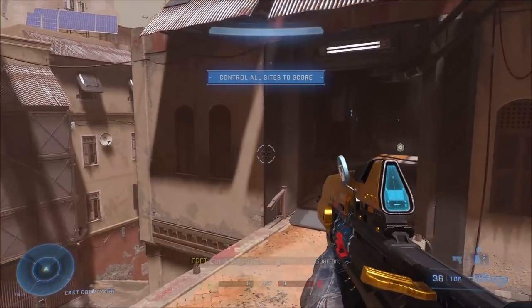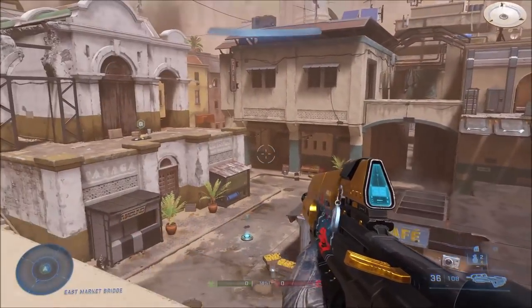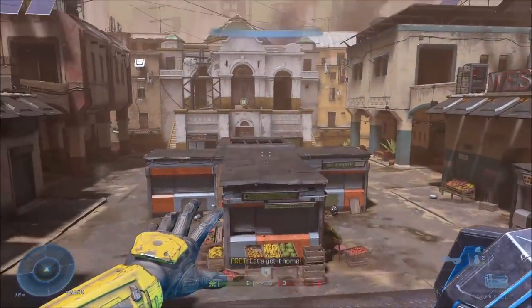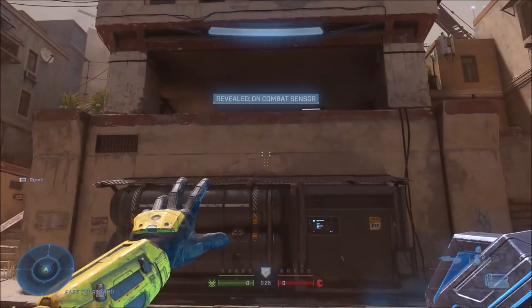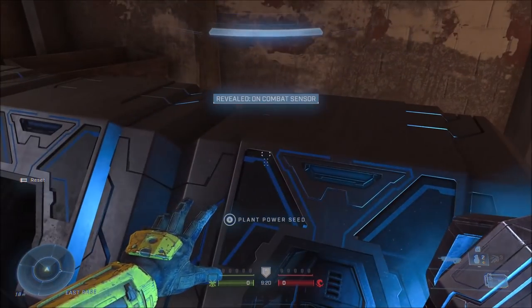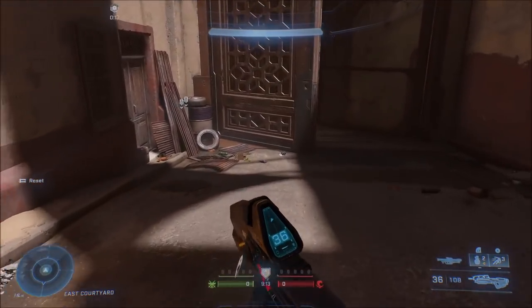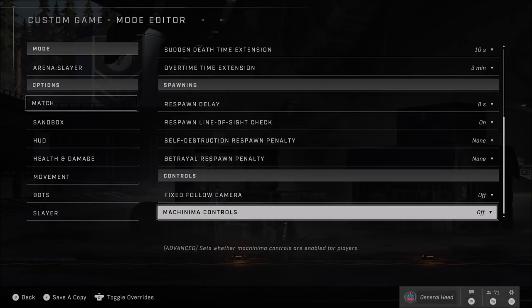This only happens with BTB on small maps — I suspect it's because BTB CTF is supposed to have multiple flag bases and the game type can't handle it on a small map. In BTB Stronghold, the zones don't even spawn at all. In Stockpile, the power cores do spawn but you have nowhere to place them — the collection points are there but nothing actually counts. It's completely broken for BTB on small maps.